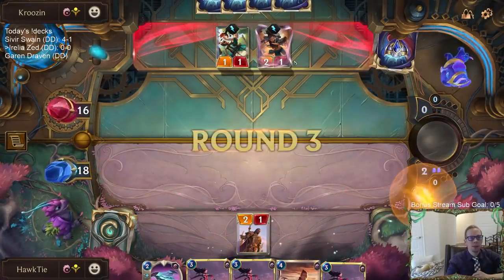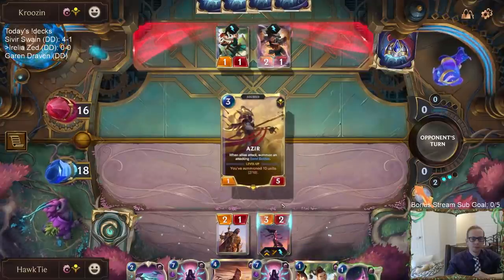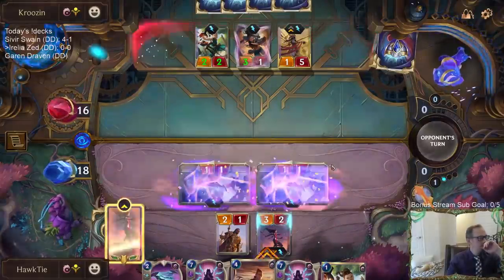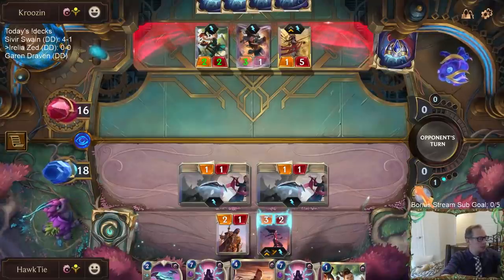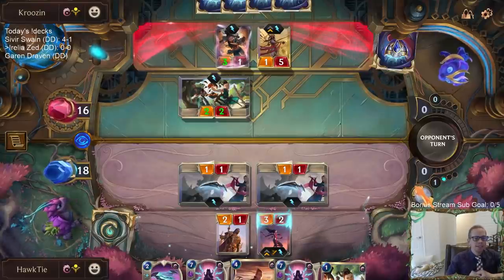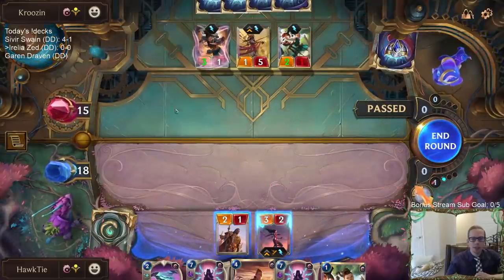Our opponent has a slower hand to set up but a really strong setup going. Someone in chat asks about Shadows of the Past — a five-mana fast spell that recalls each ally and creates a living shadow in its place. I honestly don't know if there's any usage for that card. I really don't know of any usage for it.